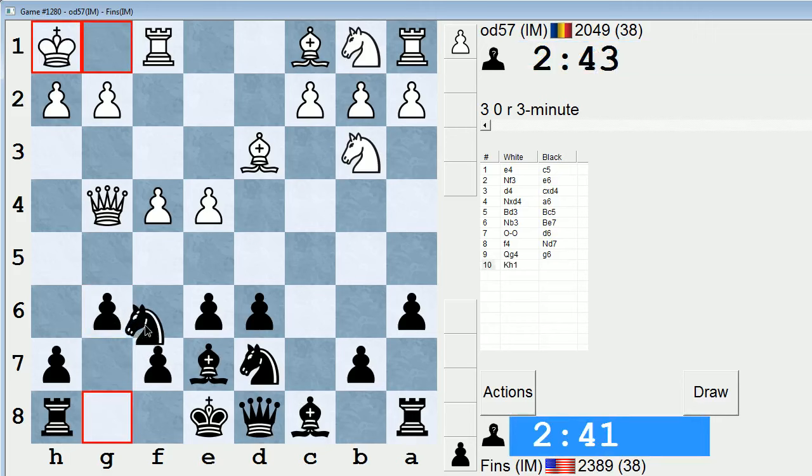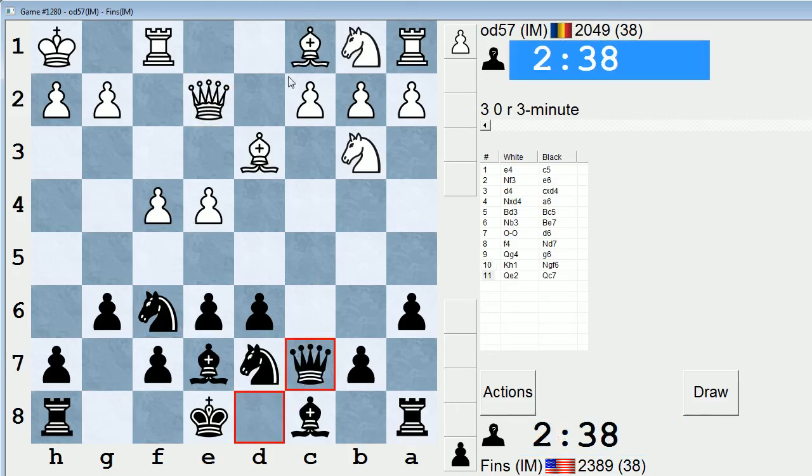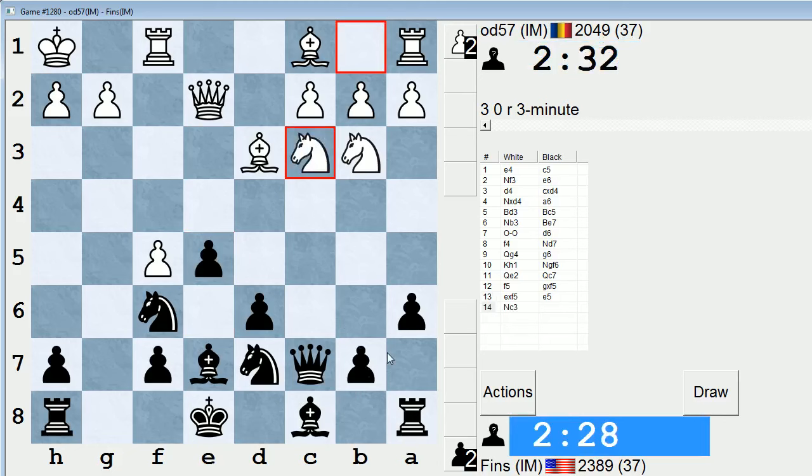I don't think I'm really bothered by his early queen sortie, because typically white does this when Bh6 is still possible — they want to pop the bishop over to that square to stop me from castling. This is an unusual treatment of the position. I'm just going to take and then play e5 after he recaptures. I like this because now I can push my b-pawn, put the bishop on b7, and hopefully get Rg8 going.